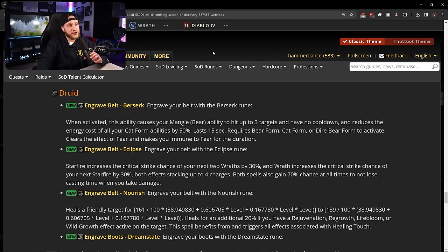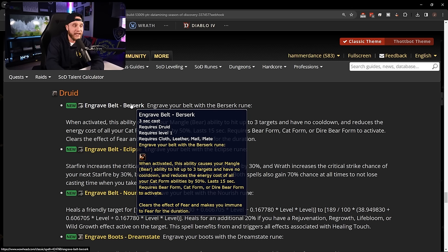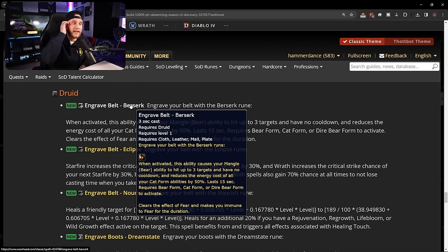Let's take a look at some of these druid runes, starting with the belt runes. We have Engrave Belt: Berserk — when activated, this ability causes your Mangle to hit up to three targets with no cooldown, reduces the energy cost of all cat form abilities by 50%, lasts 15 seconds, requires bear, cat, or dire bear form, clears fear, and makes you immune to fear for the duration. Feral druids getting Berserk is going to feel really nice in classic.